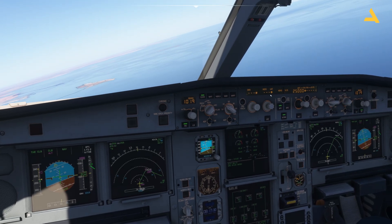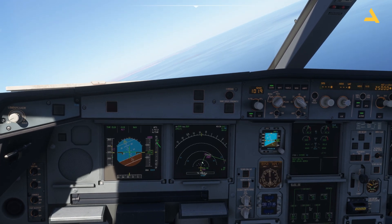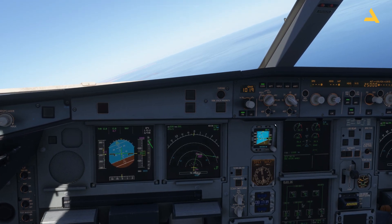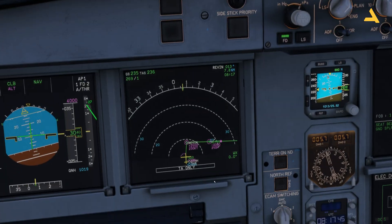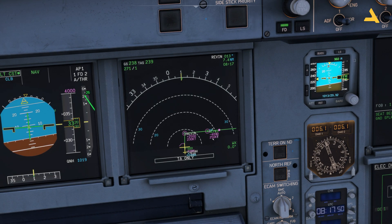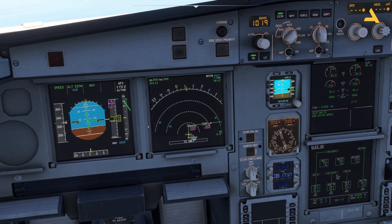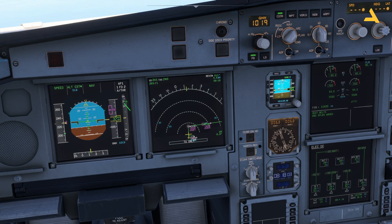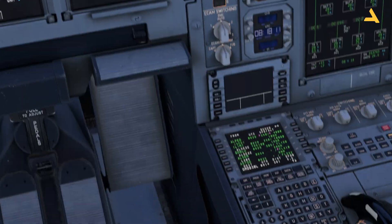The plane is in managed mode for speed, heading, and altitude, so the autopilot is doing all its work. There is a constraint: the plane should be at 4,000 feet or below at 250 knots. You can see the plane is actually leveling off at 4,000 feet because of that constraint, and the speed is 230 knots at this point.